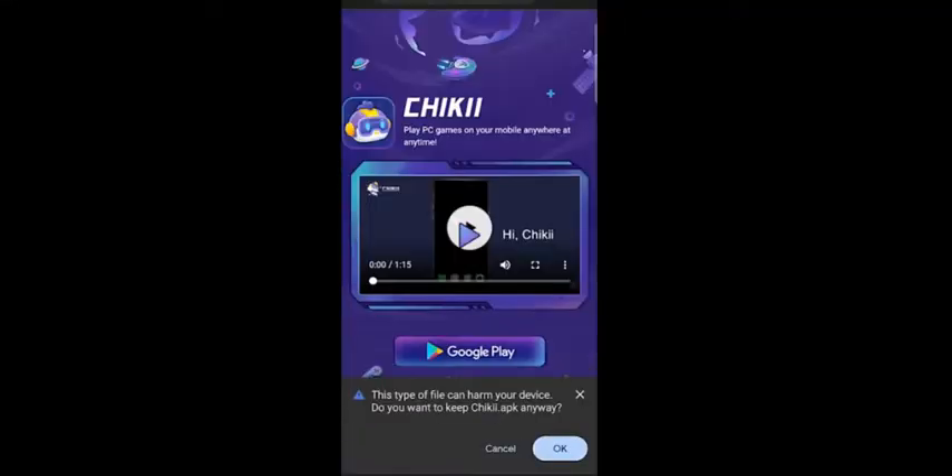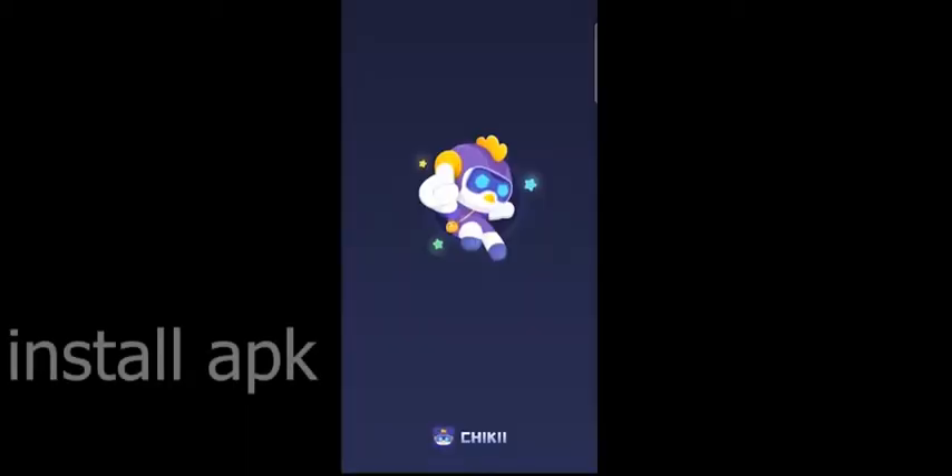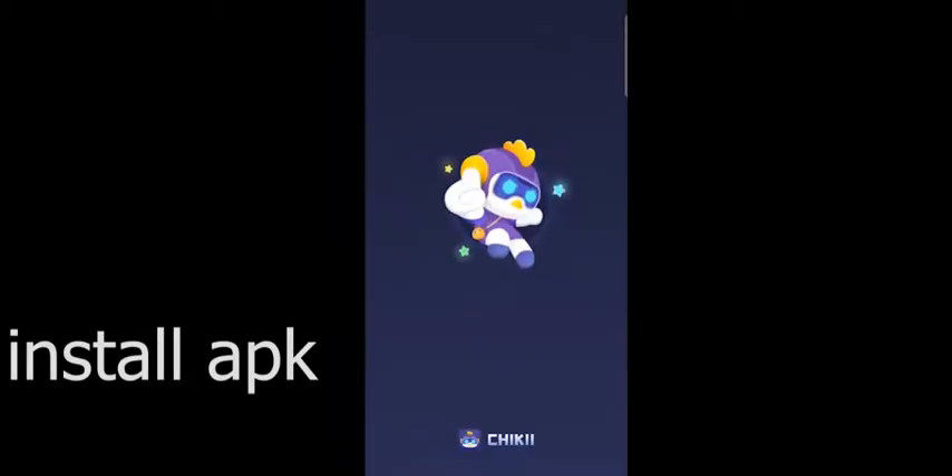First of all, you have to download this app. I will provide the link in the description. If you don't find it on the Play Store, you can download its APK file. Install it and log in, or create an account on it.